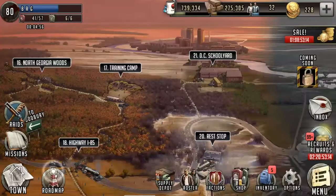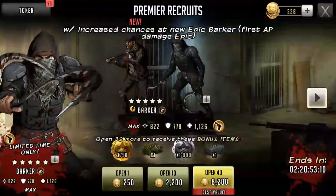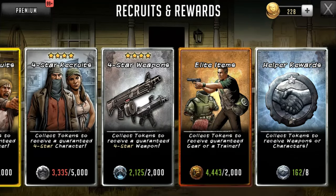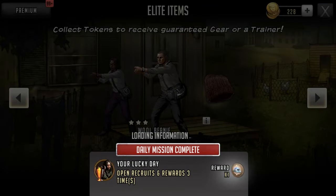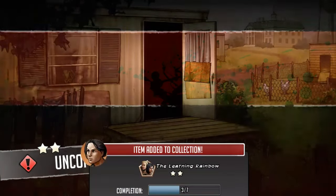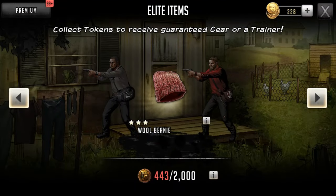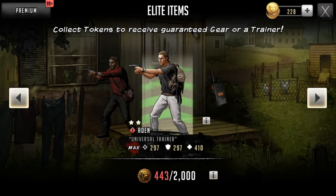Why don't we do some other opens? We've got two elite item opens — let's do that now. Hannah and an Alpenstock. I'll take that. I need those hunter trainers for my Alicia and for my Magna. Fantastic.